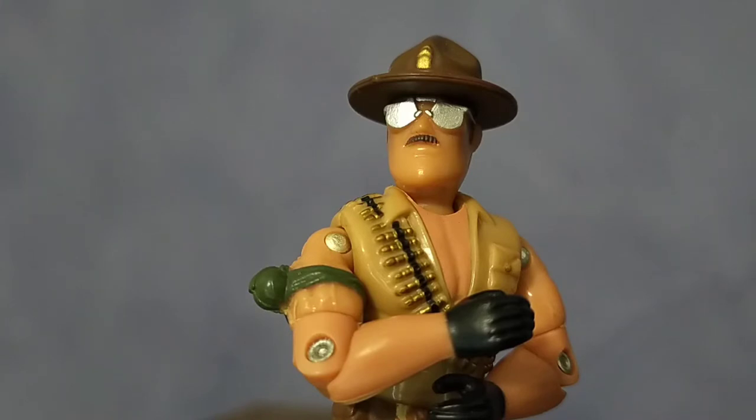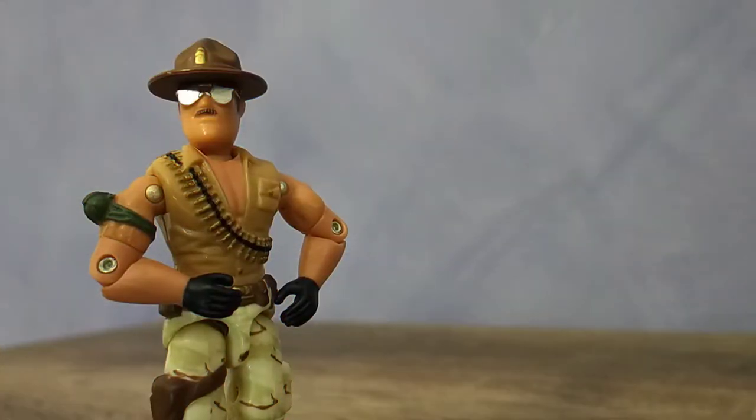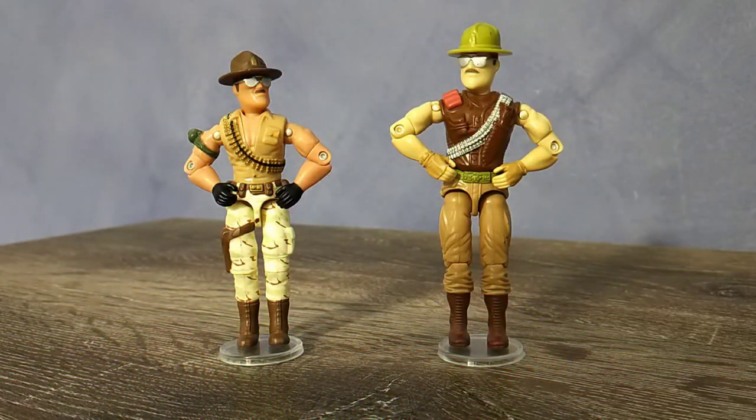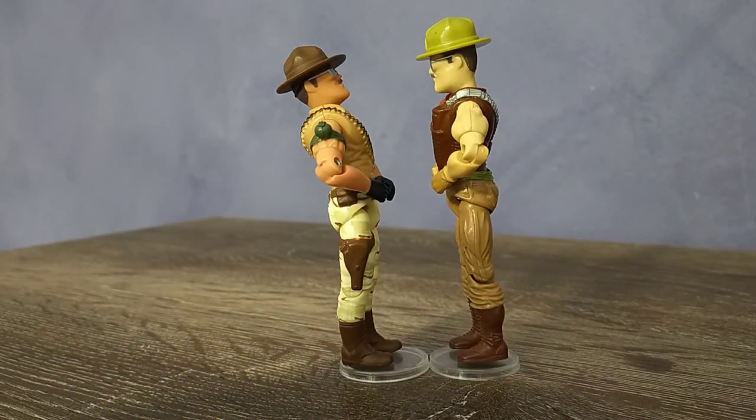The aviators look incredible and very well detailed. The gold chevron on the campaign cover contrasts nicely with the brown. This version utilises the mould from a Gung-Ho figure, and while it's not a bad figure to pick from, he doesn't exactly see eye to eye with his fellow Sergeant Slaughter figures.